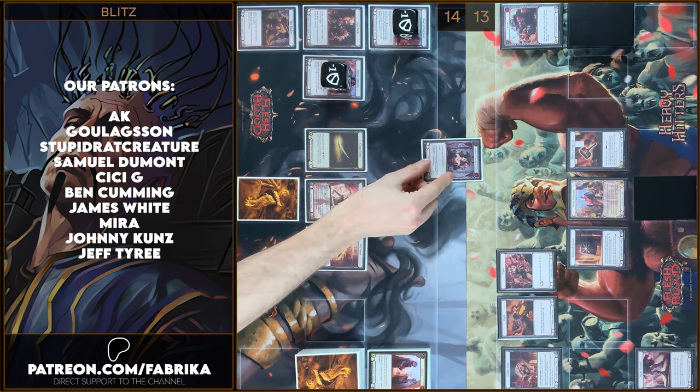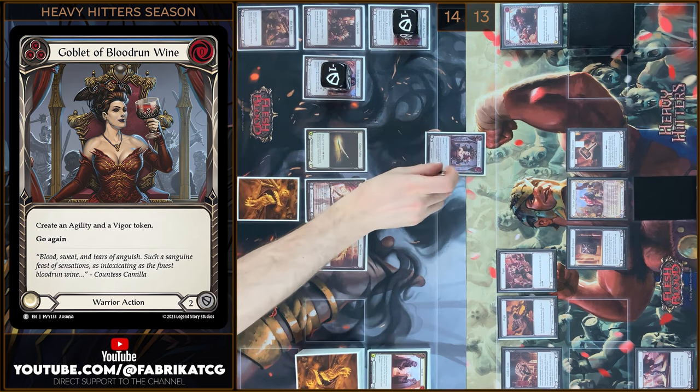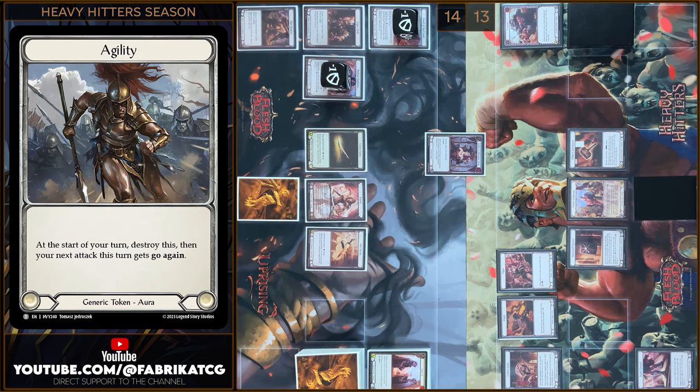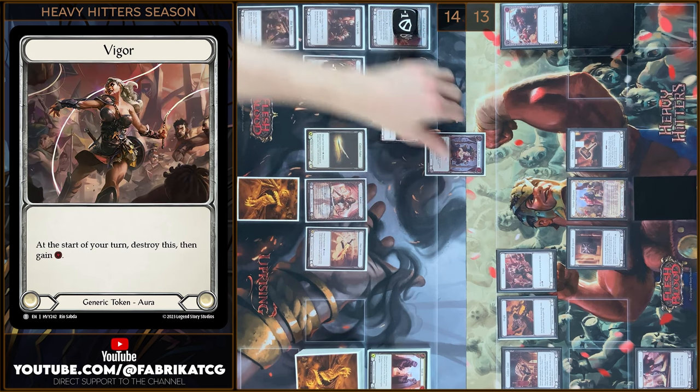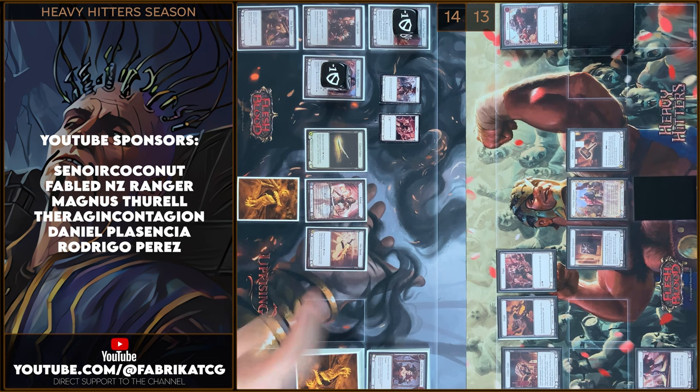I will play Goblet of Blue Drone Wine. I will create an Agility Token and a Vigor Token. That's all, passed on to you.